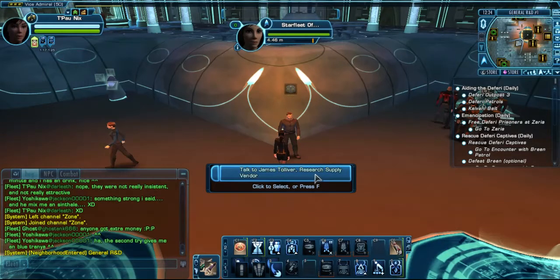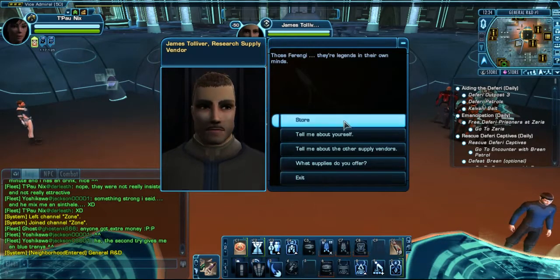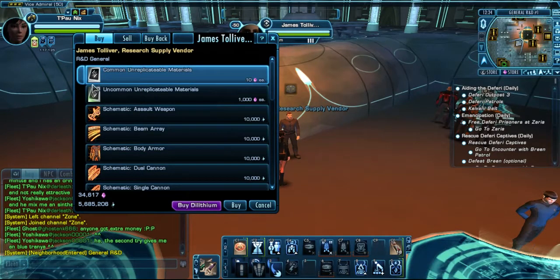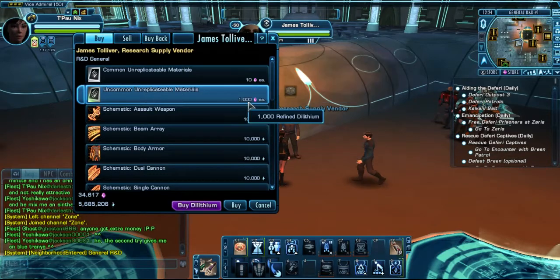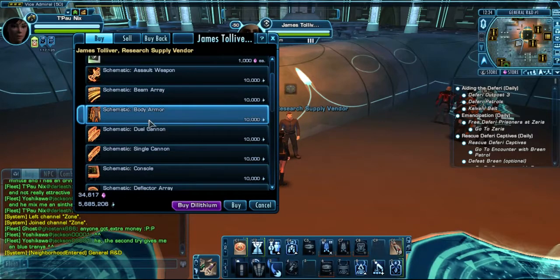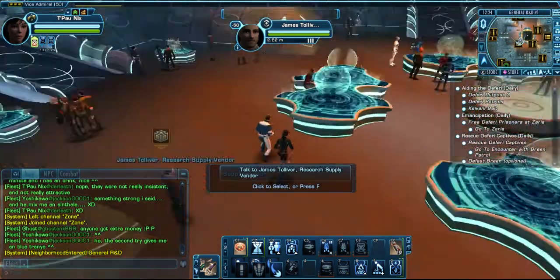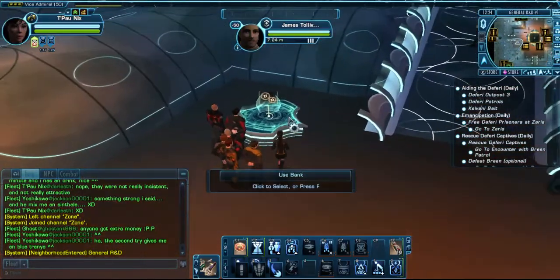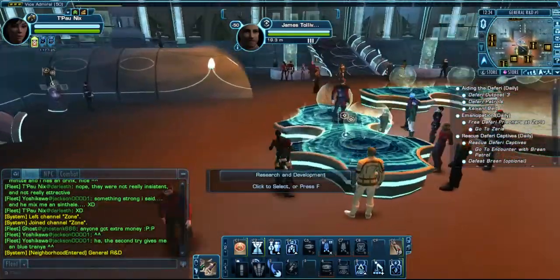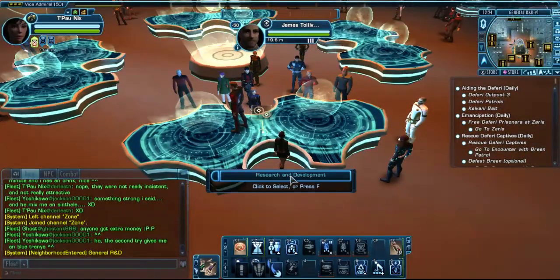This man in here, James Toliver, research supply vendor, is somebody you need to see because of the store - these two items: common unreplicable materials at 10 refined lithium each, and uncommon unreplicable materials at 1000 refined lithium each. He also sells schematics, but you can craft those by yourself. There's also a bank, a mail post, and an exchange access in there. And here in the middle we have the research and development table.